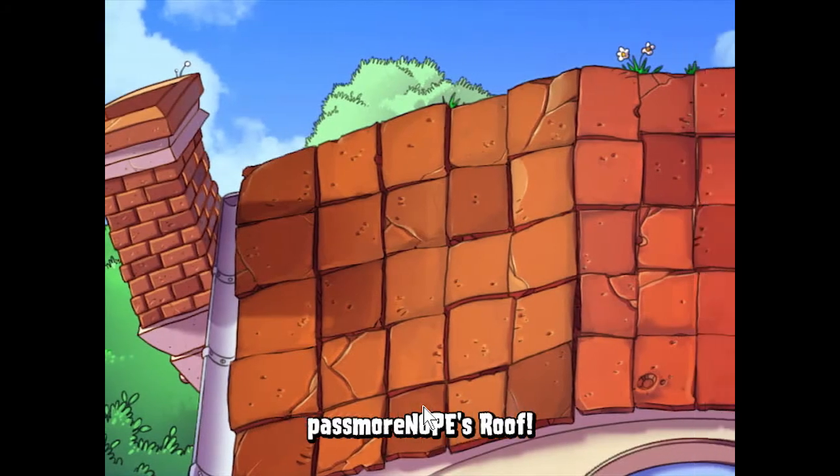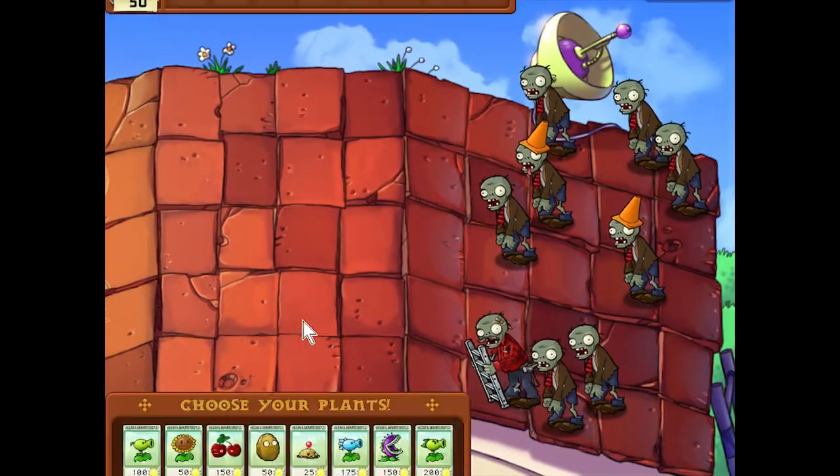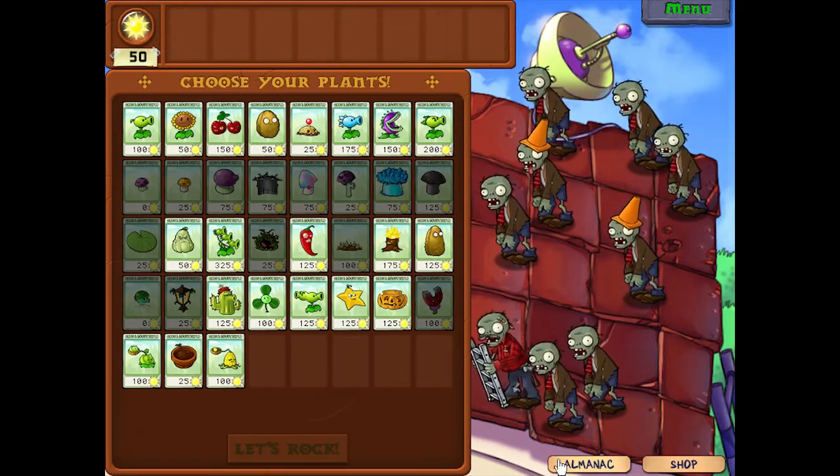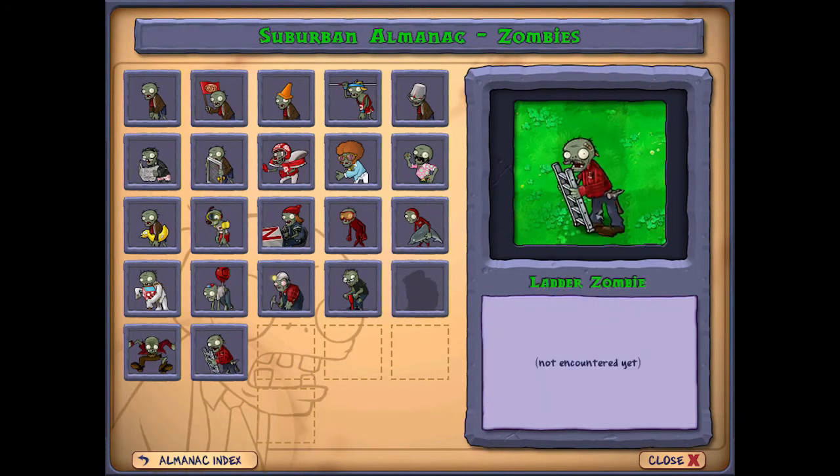Hey everybody, I'm PassmoreNope and welcome back to Plants vs. Zombies. We're here again on the roof, World 5, Level 5 — the last level in the game.